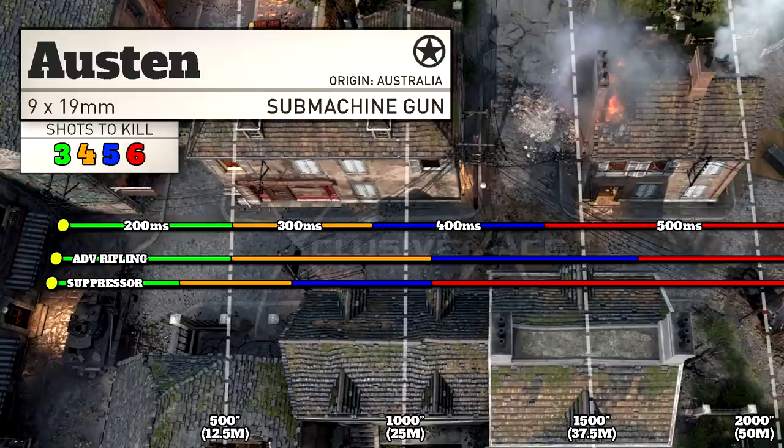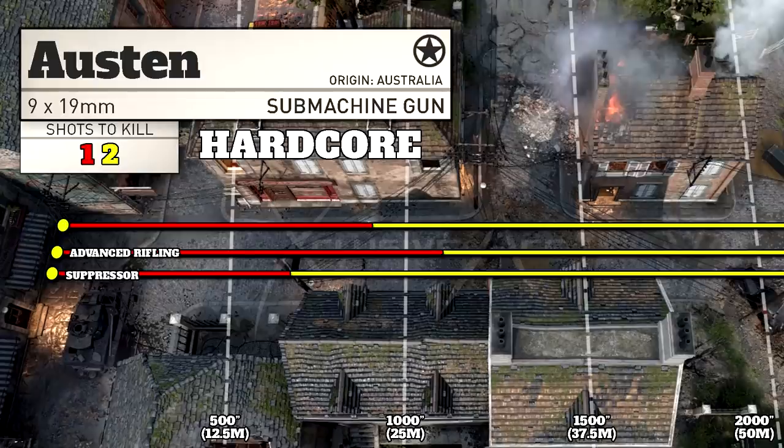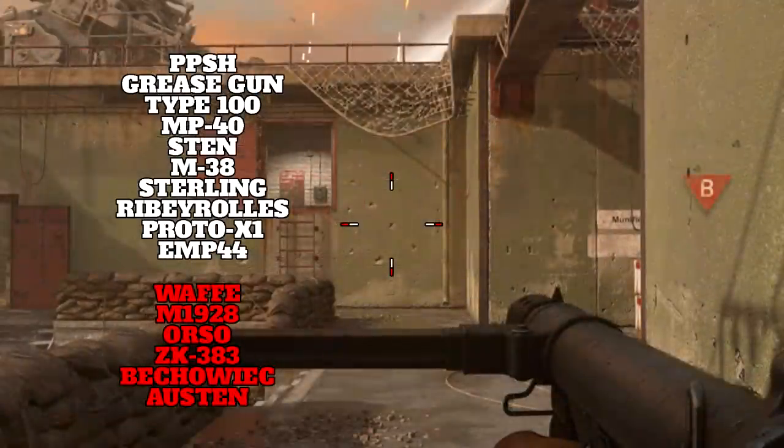With Advanced Rifling, our three shot kill range remains unchanged but our other ranges increase by 25%. With Suppressor, all of our ranges are decreased by 30%. As for hardcore, we've got a great one shot kill range for SMGs, and keep in mind Advanced Rifling does help your one shot kill range in hardcore unlike many other SMGs.